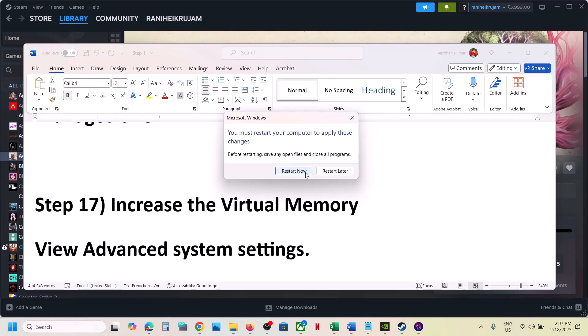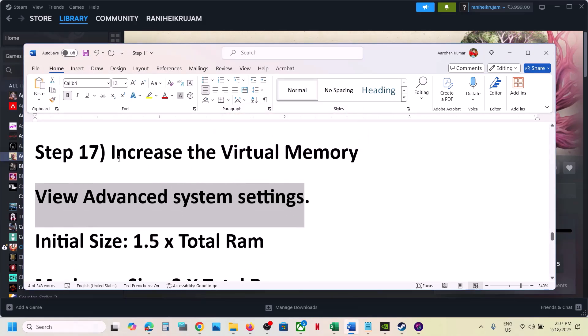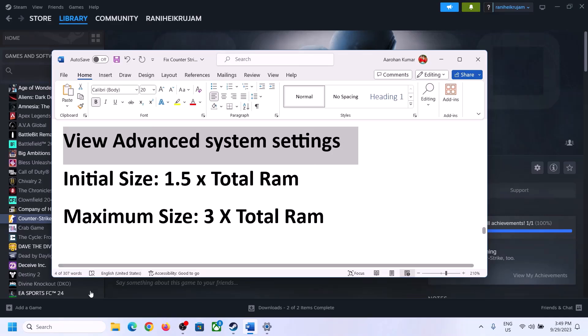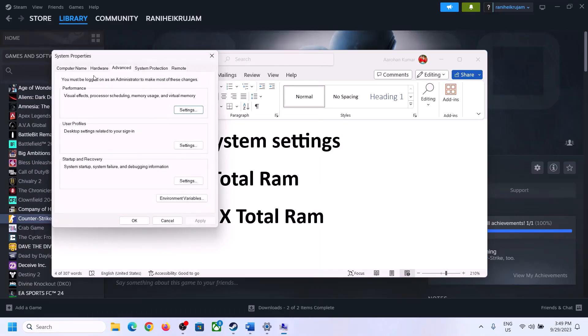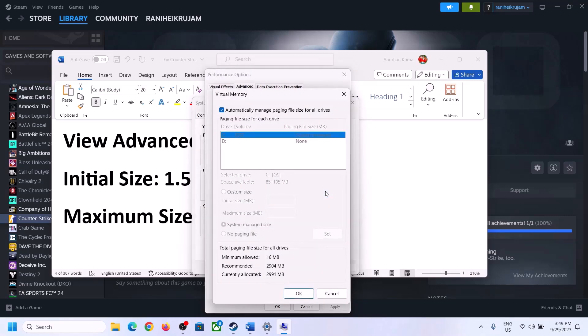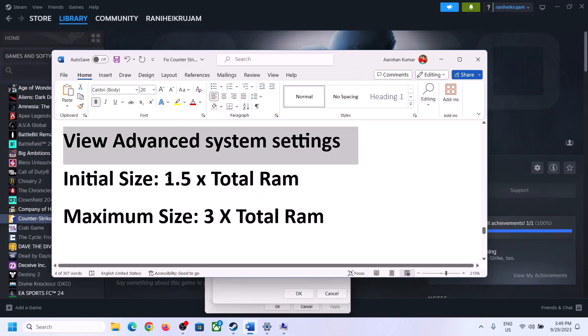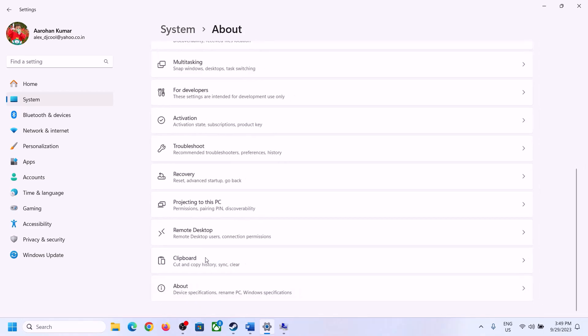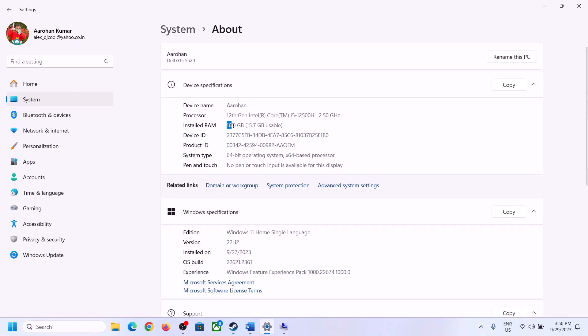If still not working, increase the virtual memory manually. Type 'View Advanced System Settings' in the Windows search box, click on View Advanced System Settings, click the first Settings button, go to the Advanced tab, click Change. Uncheck 'Automatically manage paging file size for all drives,' then select the drive where the game is installed. Put a check on Custom Size. For initial size, the formula is 1.5 times your total RAM in MB. You can check total RAM in Windows Settings > System > About.